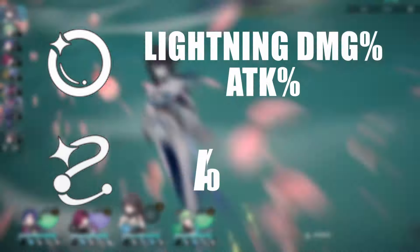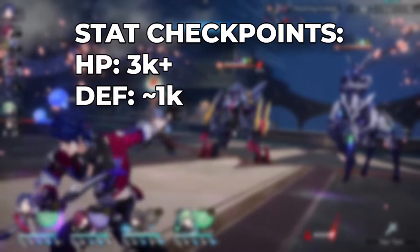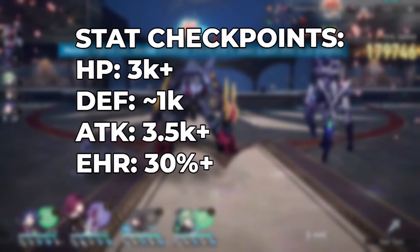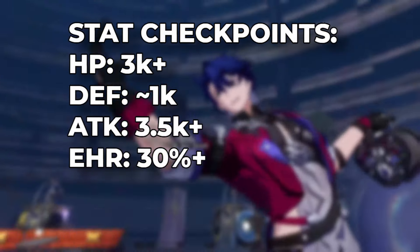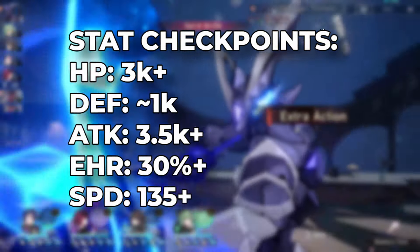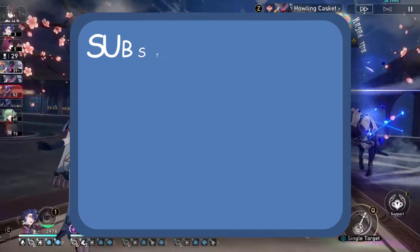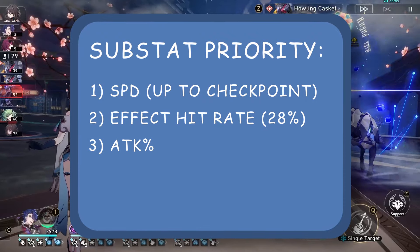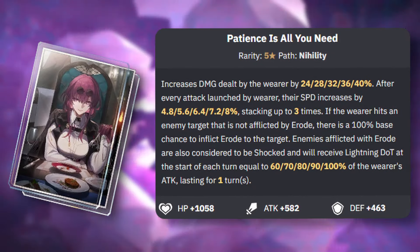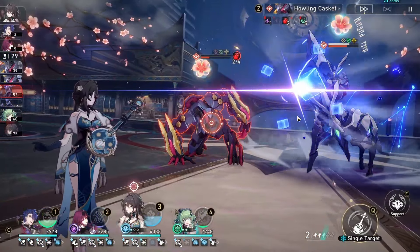Starting off with her value to your account. For relatively early game players she's a solid pickup that isn't too hard to build — building attack is much easier than crit and you have quite a few options in terms of useful light cones. For mid game or free-to-play players she's again a really good pickup; DOT has yet to really struggle with any content, it even ignores shield mechanics. If you are at end game already and clearing it you may not need a DOT team, however if you do want to invest in DOT it is certainly worth it and she is that core component. Overall I would give Kafka a strong 9 out of 10 in terms of value — great damage output, frequent DOT application, and reliability across the board.